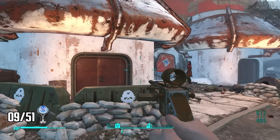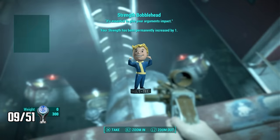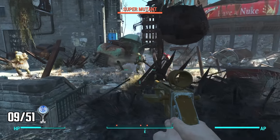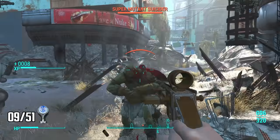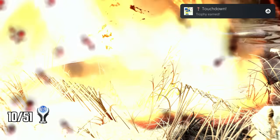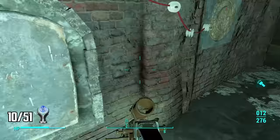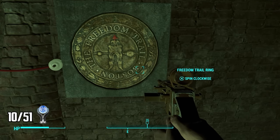Nearby Trinity Tower I enter the Mass Fusion building just to find the Strength Bobblehead. Back outside I find a strange red brick path and decide to follow it. I end up in a fight against some super mutants, and suddenly there's a beeping noise — I just got blown up by a super mutant carrying a nuke. Thanks for the trophy! I continue following the red brick path all the way to the Old North Church.